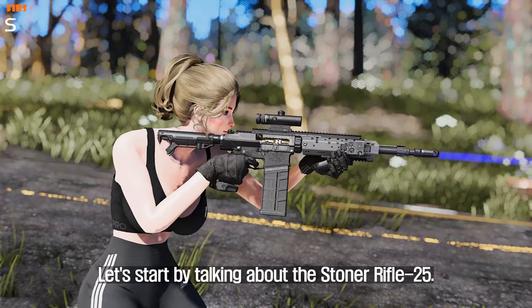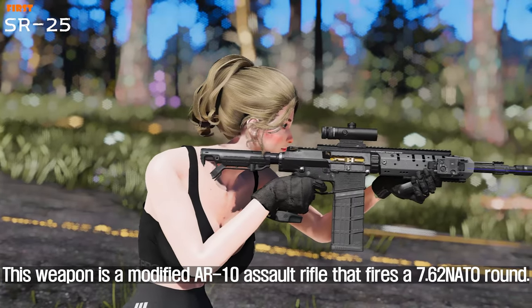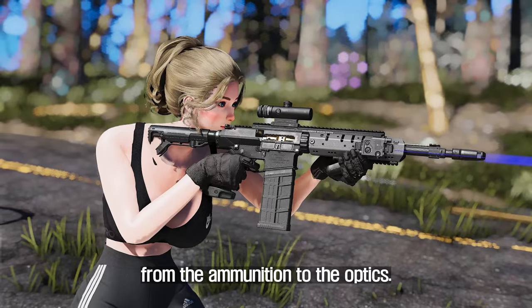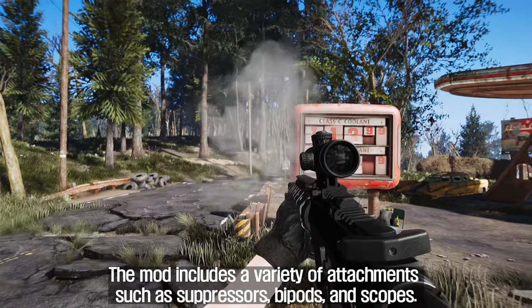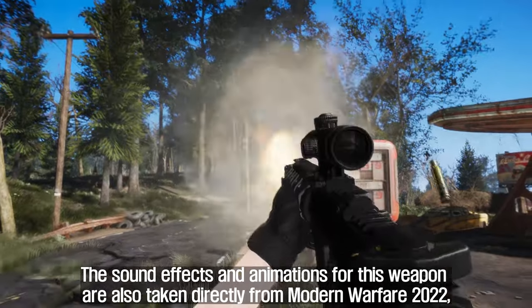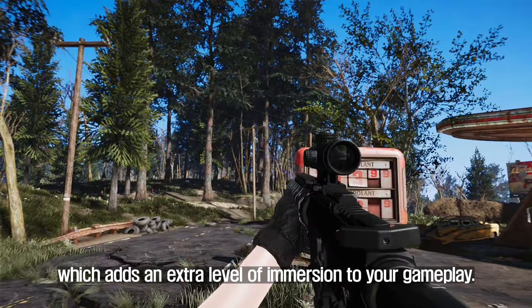Let's start by talking about the Stoner Rifle 25. This weapon is a modified AR-10 assault rifle that fires a 7.62 NATO round. With this mod, you can fully customize the rifle, from the ammunition to the optics. The mod includes a variety of attachments such as suppressors, bipods, and scopes. The sound effects and animations for this weapon are also taken directly from Modern Warfare 2022, which adds an extra level of immersion to your gameplay.